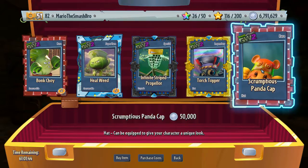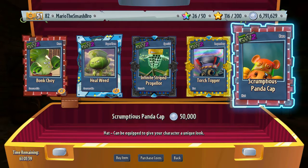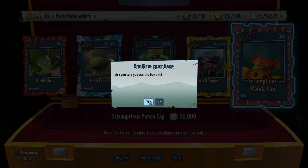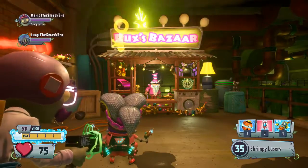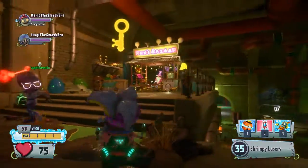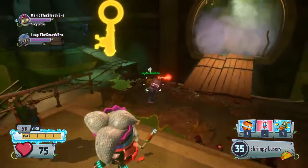When I did it, he sold me the infinite striped propeller, the torch topper, and the scrumptious wedge sides. So I'm going to get the scrumptious panda cap just while I'm here because I have the money for it and I want the scrumptious items. Are you going to get the legendary? I'm not going to bother about the legendaries just yet — maybe we can look at those a bit later on. Do you want me to do a showcase of it since I'm playing as a scientist? A showcase of the legendary item?